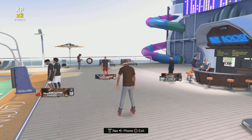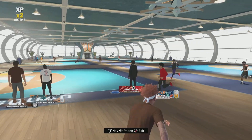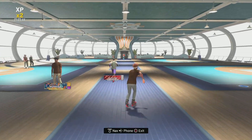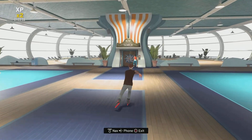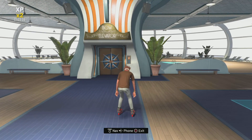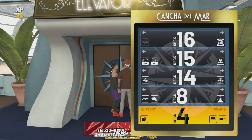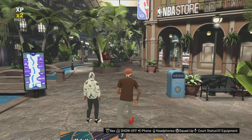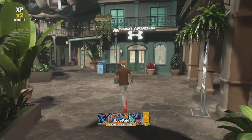I said escalator but I meant elevator — I was tripping. You skate to the elevator — like I'm in Roll Bounce, like I'm in ATL. Once you get in, make sure you go all the way to floor four, to the shopping center. When you see the shopping bags, go to the Promenade — that's where all the clothes stores and the shoe store are.